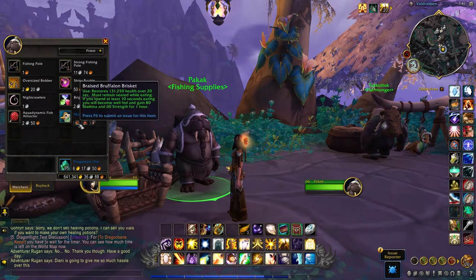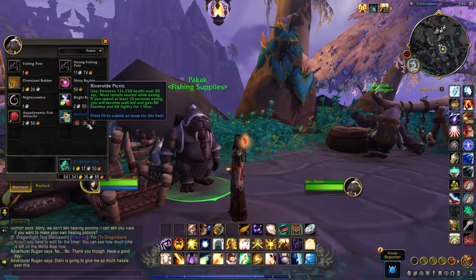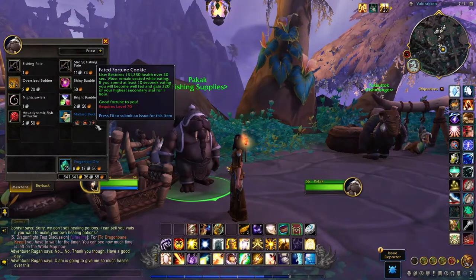So you'll need one braised brothelon brisket, one riverside picnic, and three fated fortune cookies.